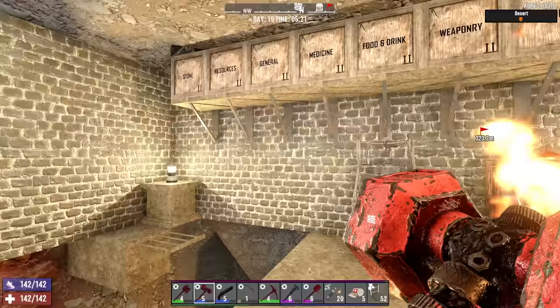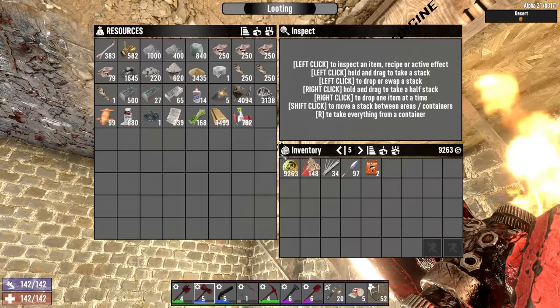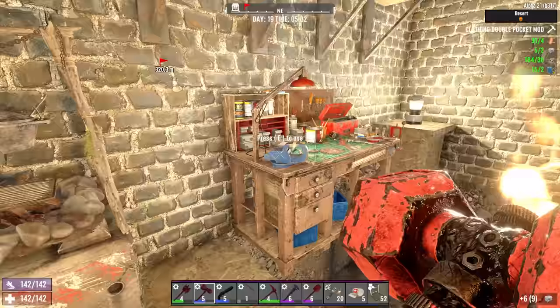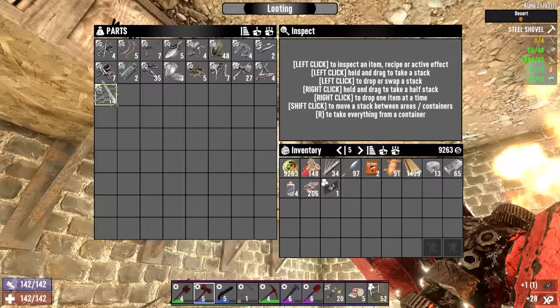First thing on the docket for today is I gotta get those two clothing pocket mods that I found the book for yesterday. That's two of those and we'll have the backpack 100% unlocked on day 19. Not too bad, I guess.